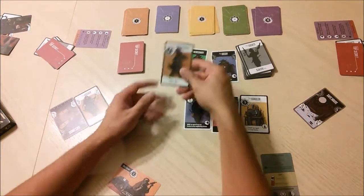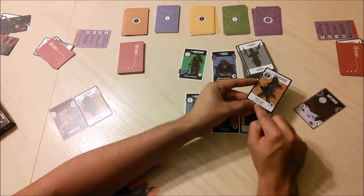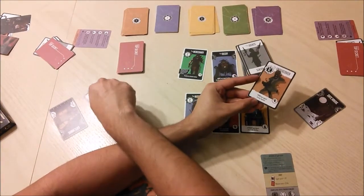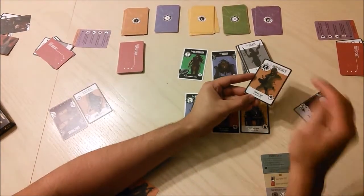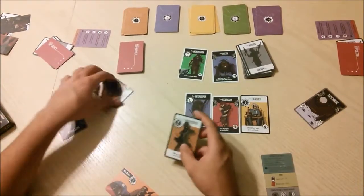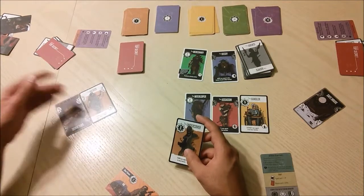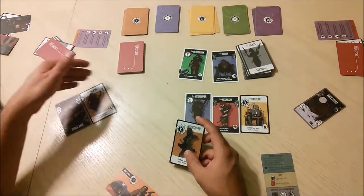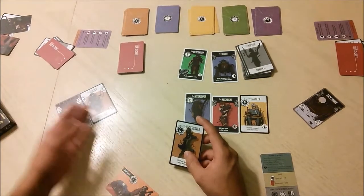Turn means you rotate an agent 180 degrees. So if I play this card to player four, I could turn the Hacker upside down and give player four three IP. This is really useful if you want the IP of a card, and it also stops the opposite player from getting that IP.